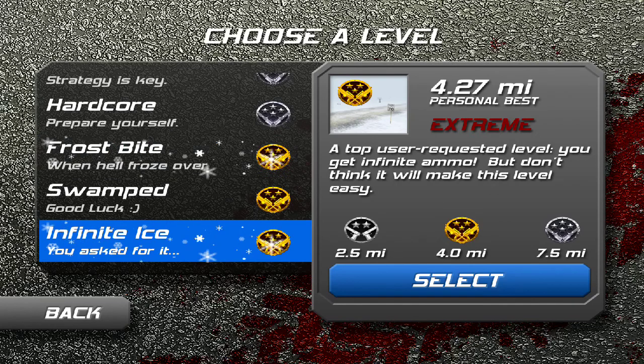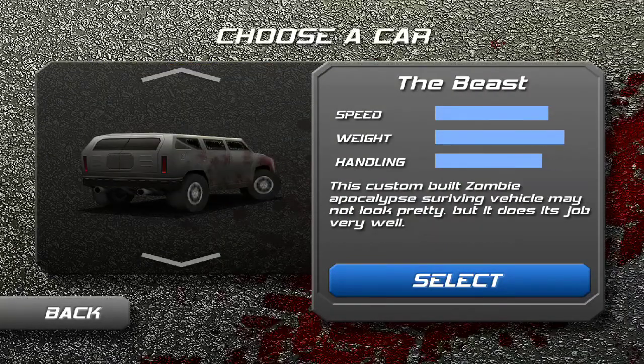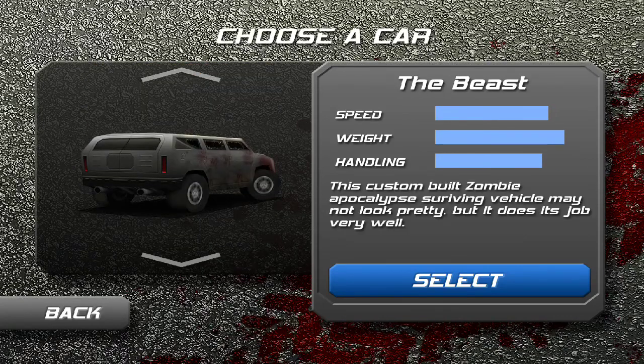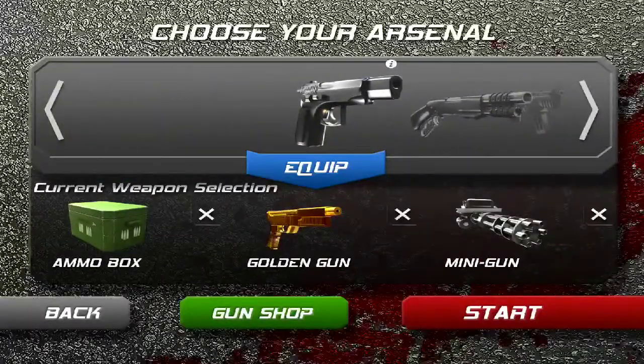Today we're going to be trying to get the platinum in Infinite Ice. And by doing that we're going to use the XQ Turbo. I know I have the Beast but the XQ Turbo for a couple of reasons — it does have slightly better speed and handling. I know it has less weight but I don't need all that stuff. So I have the minigun and the golden gun, which are amazing by the way.